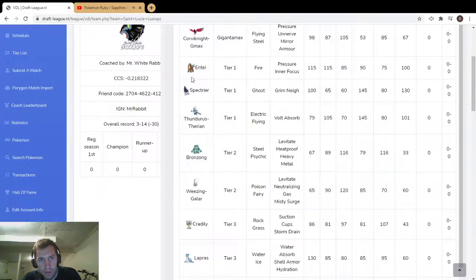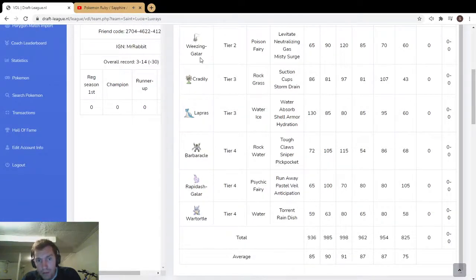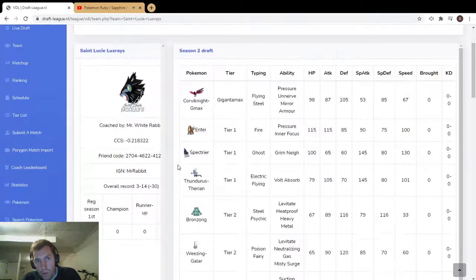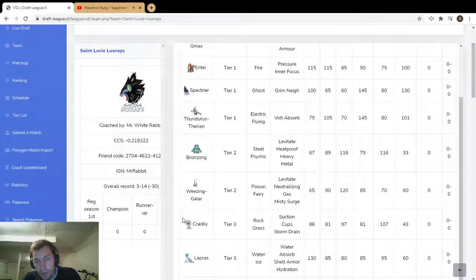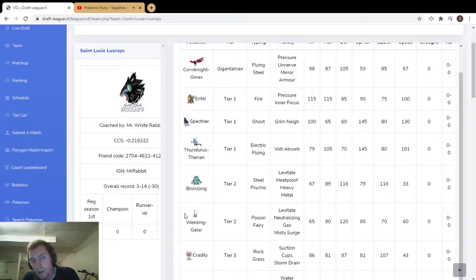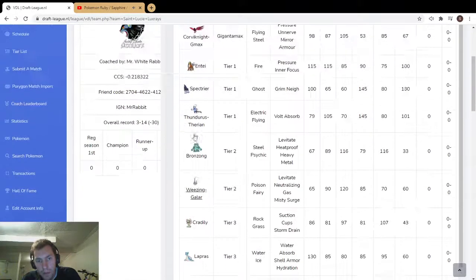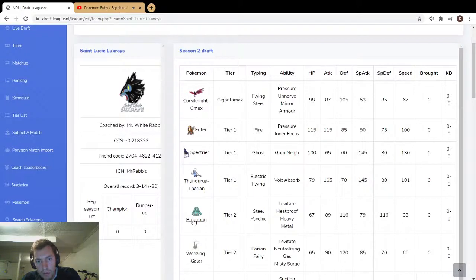Bronzong for the trick room mode. Lapras could work in trick room, Corvinite in trick room. Galarian Wheezing — you don't have any abilities you want to turn off on your own team, so that's a good defensive pick. You could also use Misty Terrain if you think they're going to Prankster Thunder Wave your Spectrier, or to prevent burn on Entei.